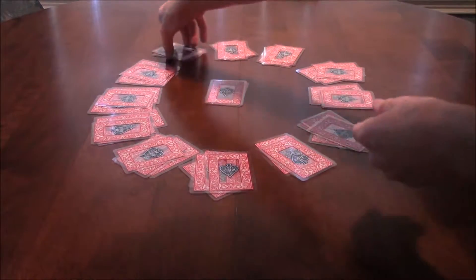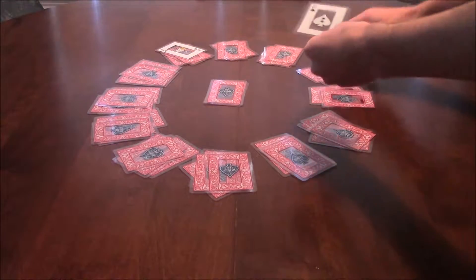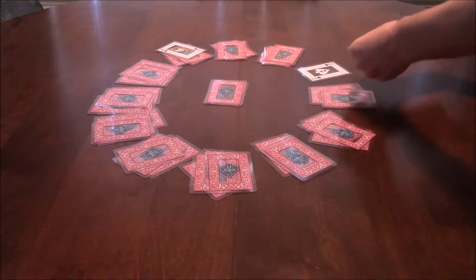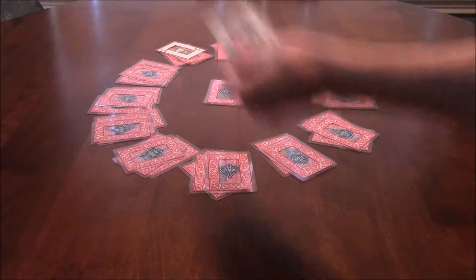So you put this on top, get the card all the way on the bottom, flip that over — so that's a two. So ace, two right here, get the card underneath, put the two on top, and get this card. So this is a five.